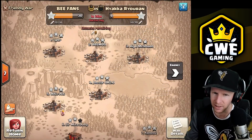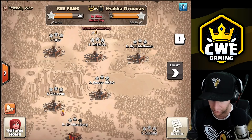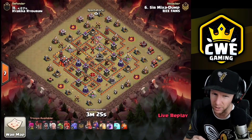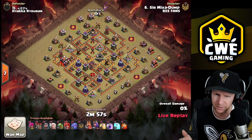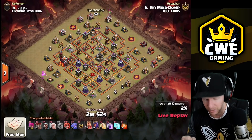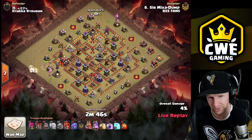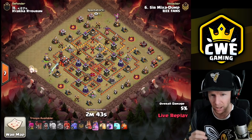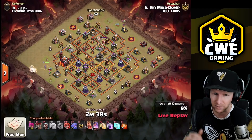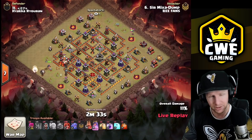Welcome back. Today we're talking about Town Hall 10 without siege machines - it's extremely difficult. We have a live attack here. Town Hall 10 without siege machines is one of the harder levels in the game. Town Hall 11 is also very difficult without them, maybe even a little easier. The staple attacks when you don't have siege machines are the falcon attack, the sui hero lalo, and the queen charge mass baby dragon.